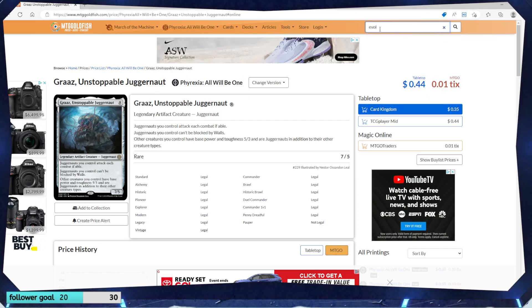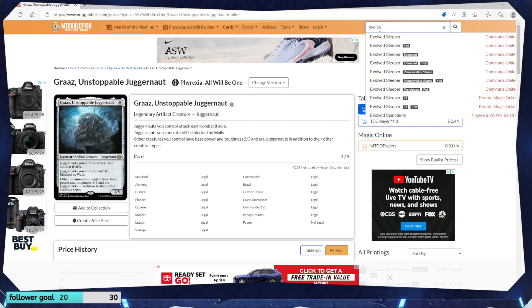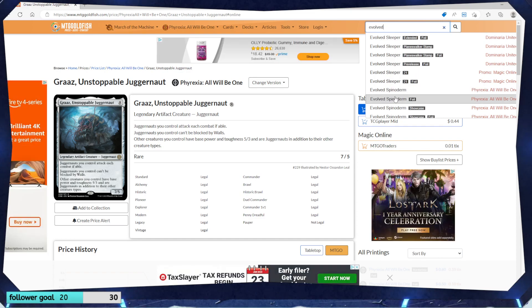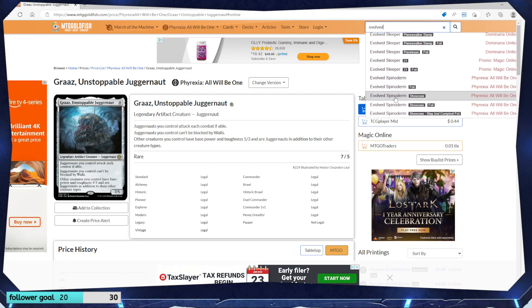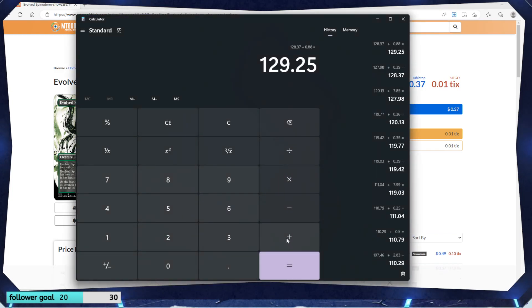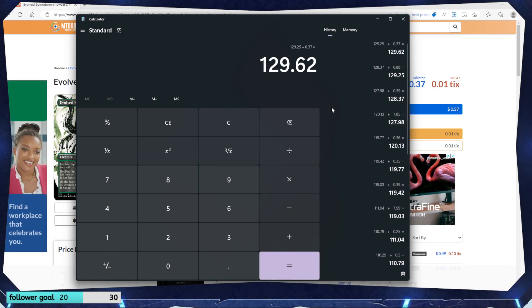Evolved Spinoderm — he is the borderless showcase version. Not foil though. $0.37. Alright.